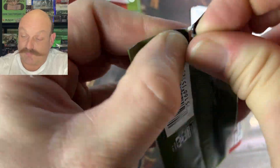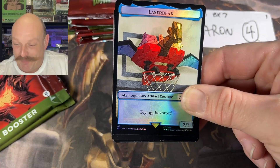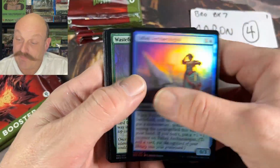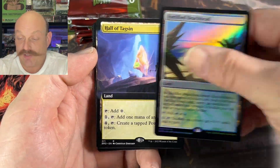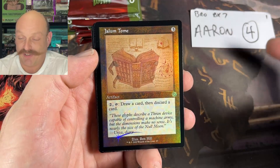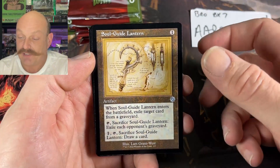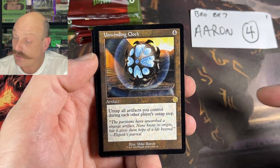Pack one. Bit of a woofer. Raise your beak already. The hoop's getting wrecked — the hoop is being destroyed. Poop in the hoop. Beachhead. I'm expecting more of this. Hall of Tagskin. Scholar of New Horizons. Third tome! I hope you like tomes, Aaron, and lanterns — you are good to go. Unwinding Clock. That's pretty good.